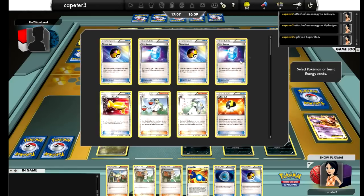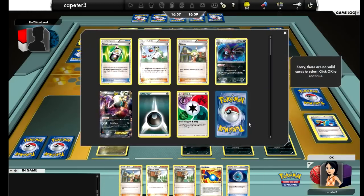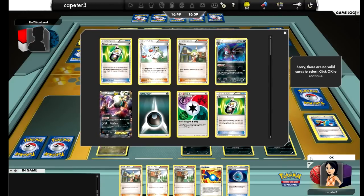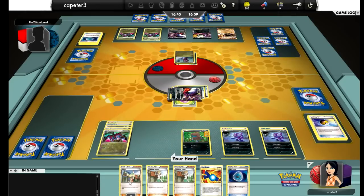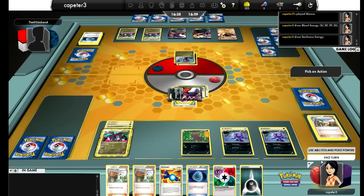I may just have to Juniper — I have a Juniper and a Bianca. So I Super Rod in the Mewtwo just so I can Super Rod it. I'm going to play a Pokémon Communication just to see what's left in my deck. Still have a Rare Candy in there, still have a Hydreigon ability. Looks like I just played the Bianca for two. Don't end your turn now — you have to Dark Trans the energy off.